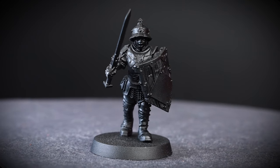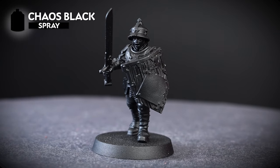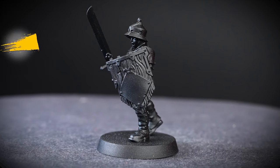For our Steelhelm, we'll be undercoating in Chaos Black, as this will really help get those darker, moodier tones for all our colours. We can also have a pot of Abaddon Black to hand for mistakes, but we'll be covering every detail with our chosen colours.